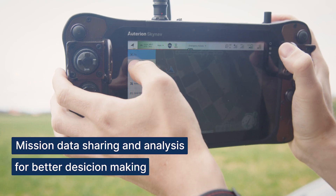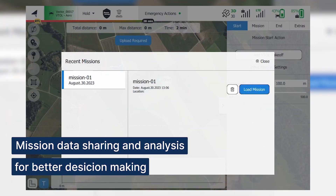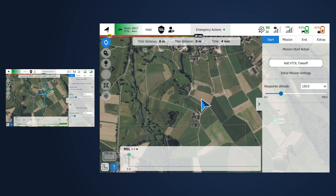For example, the new pilot can upload a mission with a landing location different from the one planned at take-off. The observers are able to download the new mission from the vehicle to visualize it.